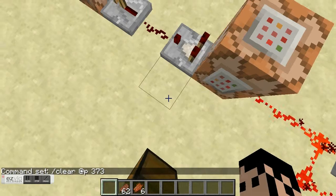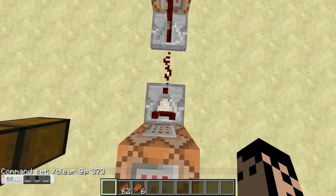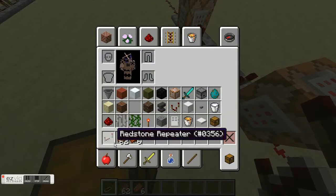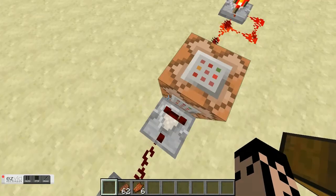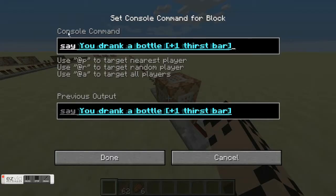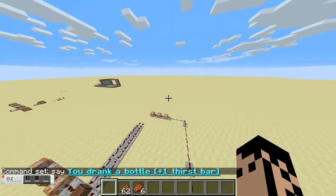With comparators — this won't work with repeaters or plain redstone, you need a comparator. This goes into this block, and it says — using the say command — 'You drink a bottle, plus one thirst bar.' That goes all the way here and gives you one level.